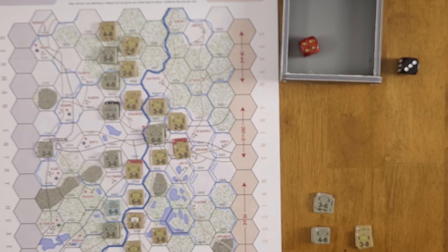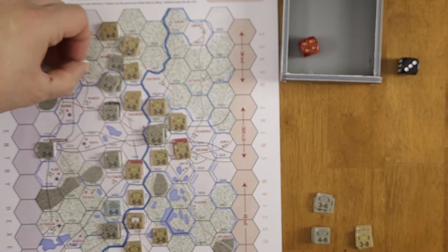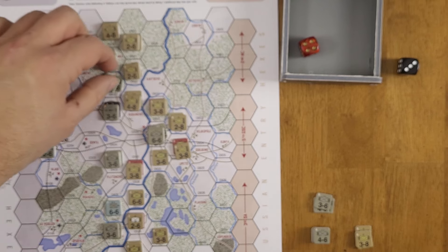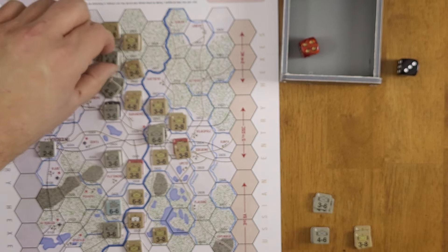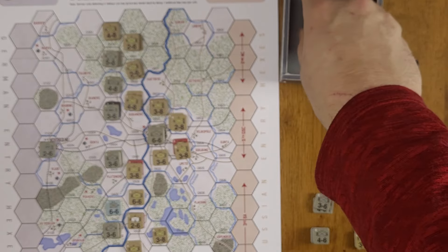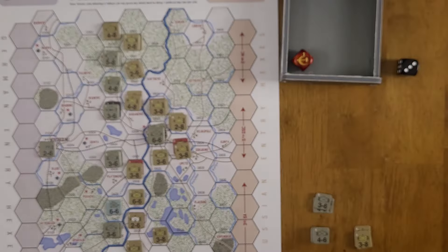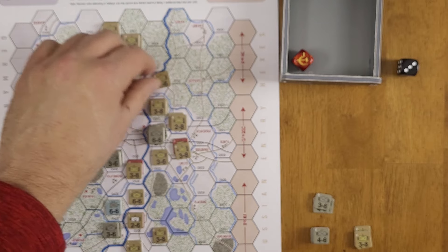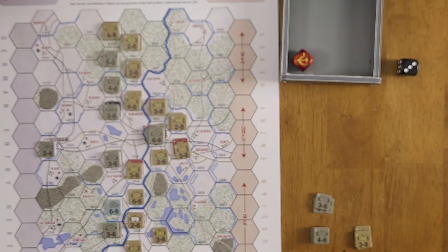We attack the German stack: 29-to-14, roughly two-to-one with the fortification shift giving one-to-one. No die roll modifier. We roll a one — attacker one step loss. We take it on the infantry division. That gives the Germans their second VP. We now go to the German side for their turn four.